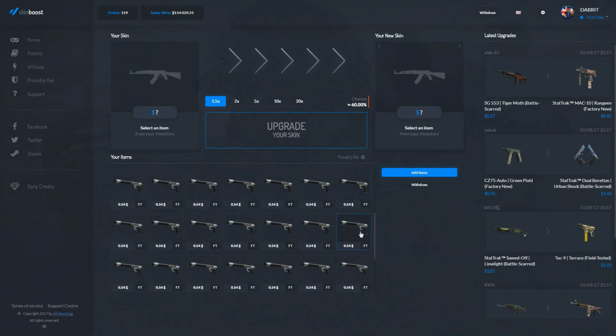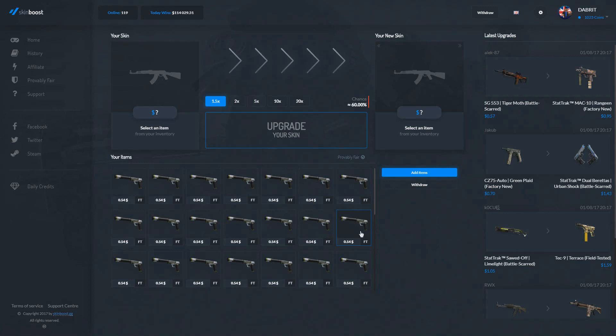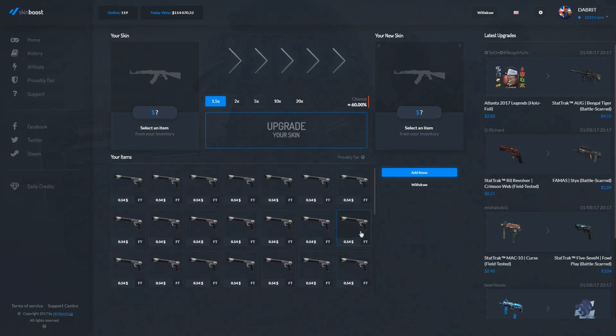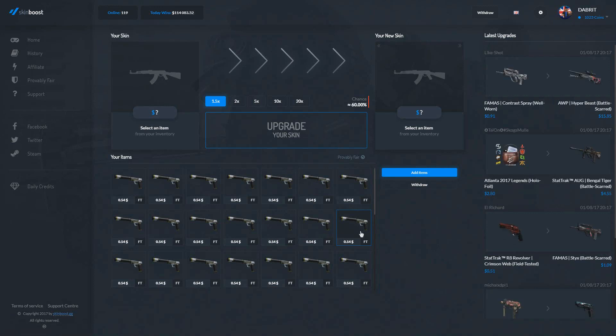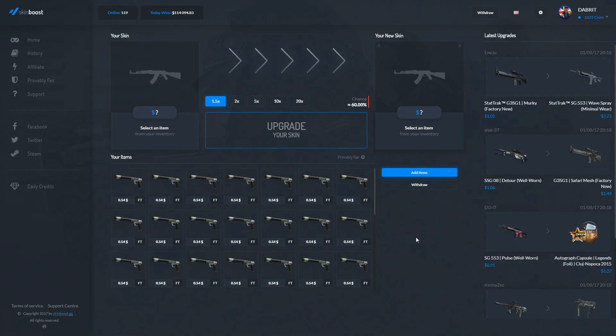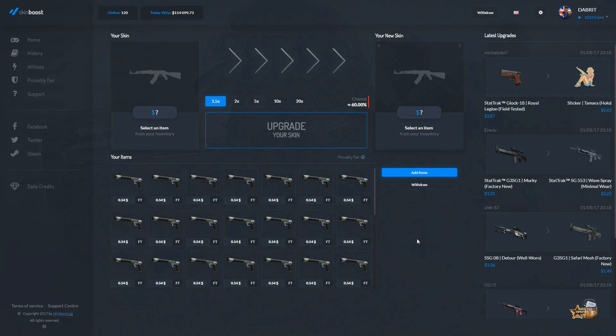So guys, we're going to try out this site. We've got 50 skins valued at $20 because I got them from OP Skins pretty cheap. Before we start, don't forget we've got a Discord channel and a Twitter account — make sure you join them. Right now we've got about 100 people in Discord waiting to play games, chat, and just chill out, so come join us.